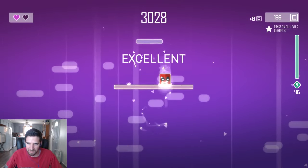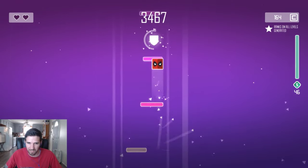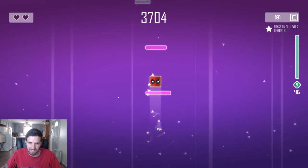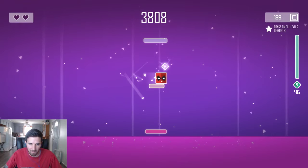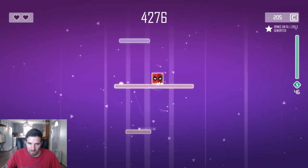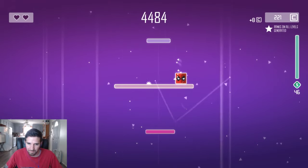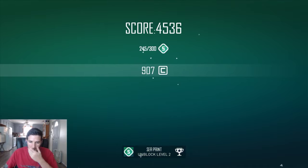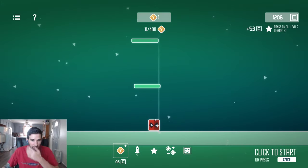I'm actually getting good at this. Oh, my health — I'm an idiot. We're doing it! I wish you could go sideways. We got Sea Paint — we unlocked a new level! Okay, so you just play it and you get new levels.